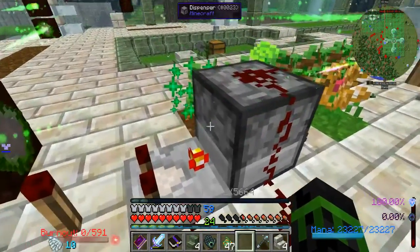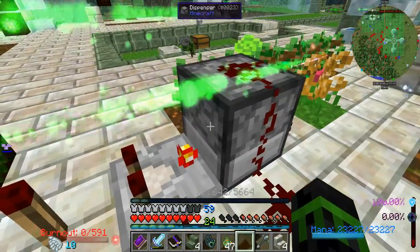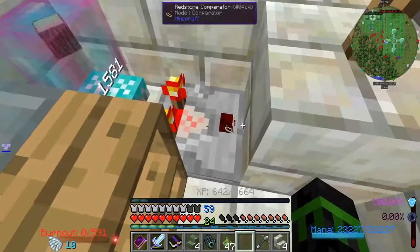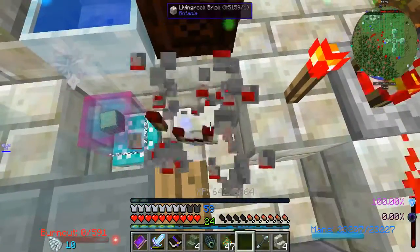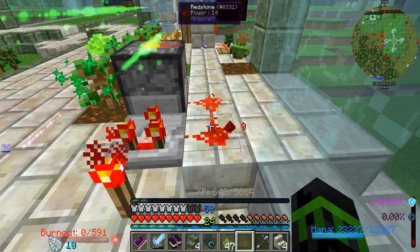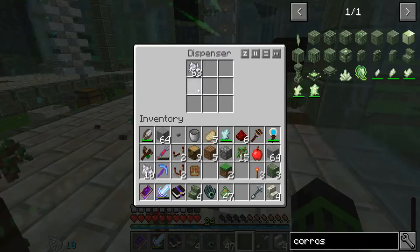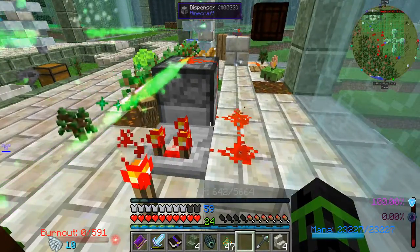It triggers just once. Okay, now it's off - it's in subtractor mode. So if I were to break this comparator here, it should then start triggering, because then it's not getting a signal. Yeah, the redstone's clicking nice and fast, which is exactly what I'm wanting. Except for one little problem: this guy here is just always on. So it triggers exactly once, which doesn't exactly do what I want.